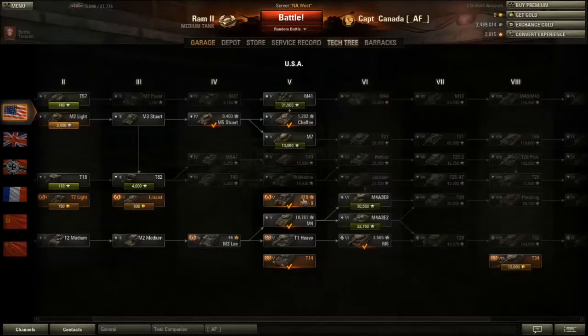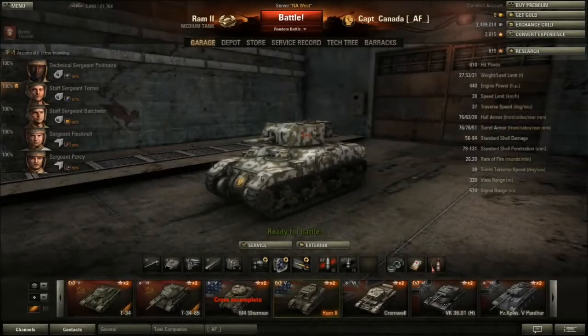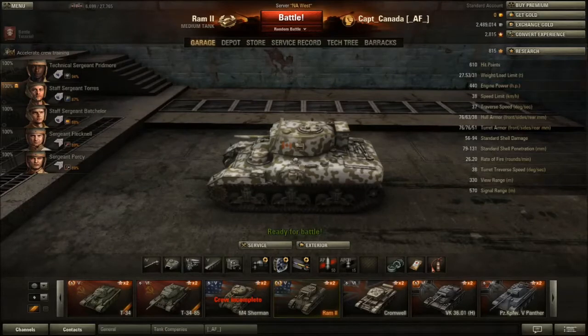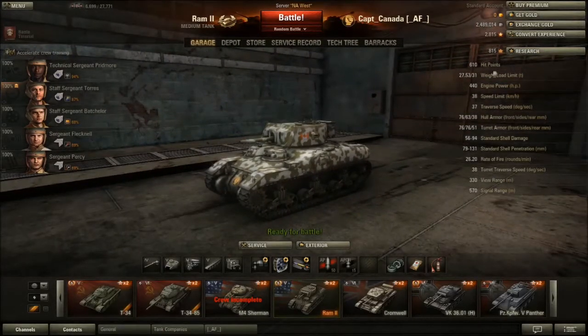Now I'm using it on my M4 crew. Getting onto this tank, the main thing to differentiate it from the M4 is the hit points and its gun. The hit points are at 610, which is almost 150 higher than the M4 or a Panzer IV. So it can actually take a shot a bit more than most other medium tanks at the same tier.